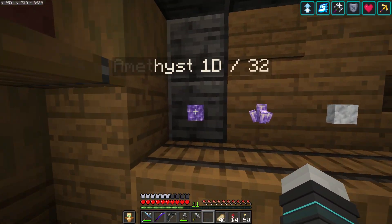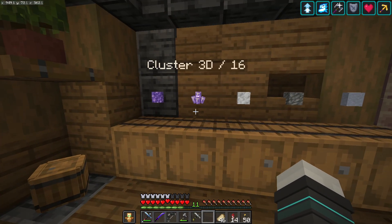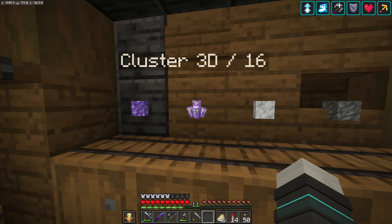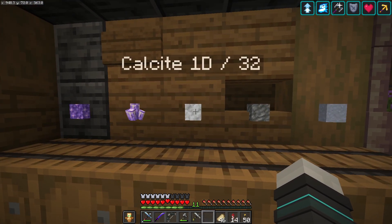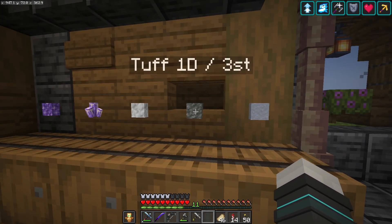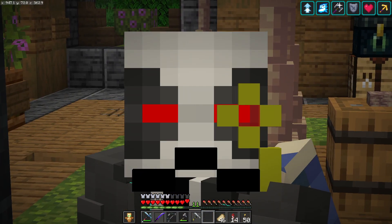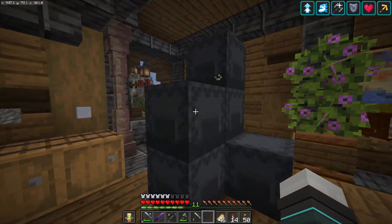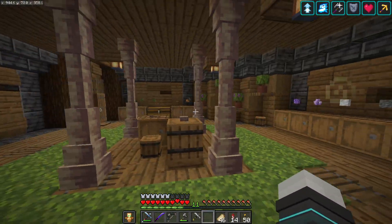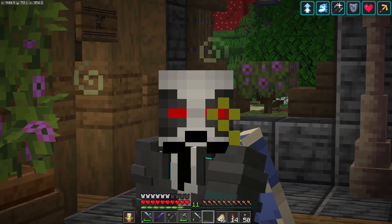I've gone ahead and filled up the shop. So we now have amethyst blocks for one diamond for 32. Amethyst clusters for three diamonds for 16, because you get quite a lot of shards out of them and there's still a bit of a pain to get even if you have a bunch of amethyst geodes. Then calcite, one diamond for 32 — even though you can find them in the mountains now, they're still a bit of a pain to get. Tuff, one diamond for three stacks — I got plenty of these, and one could say that it would be a tough sell. And then we have clay, one diamond per stack. And don't forget, there's complimentary derp slate here. So I'm thinking you grab a shulker if you drop at least a diamond block in the shop. I think that's a good deal.